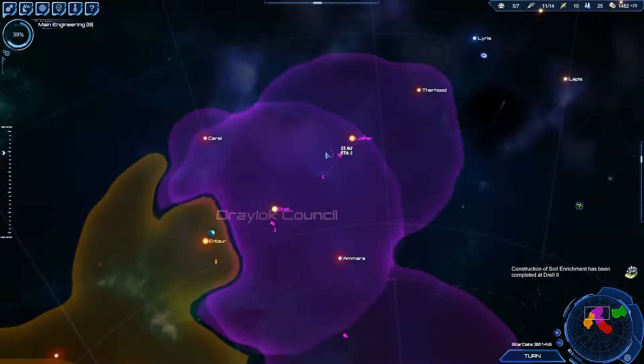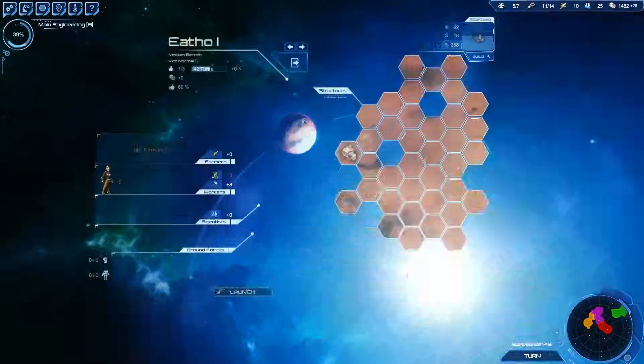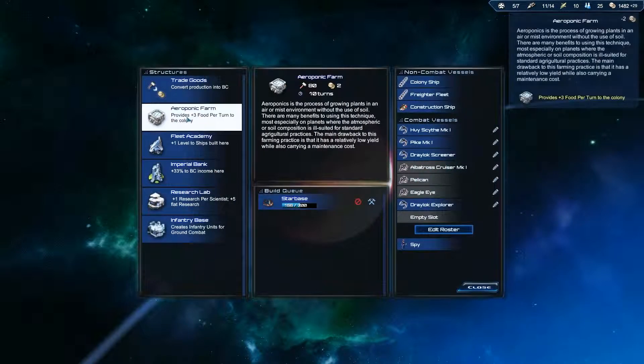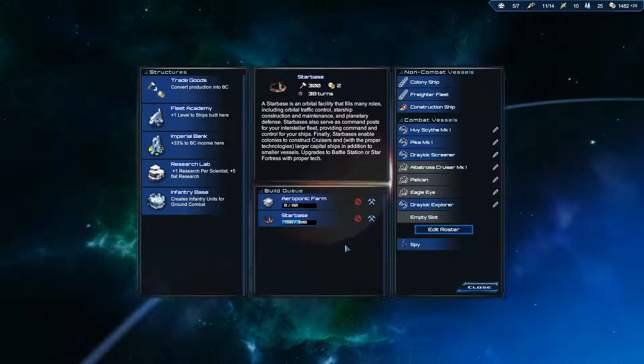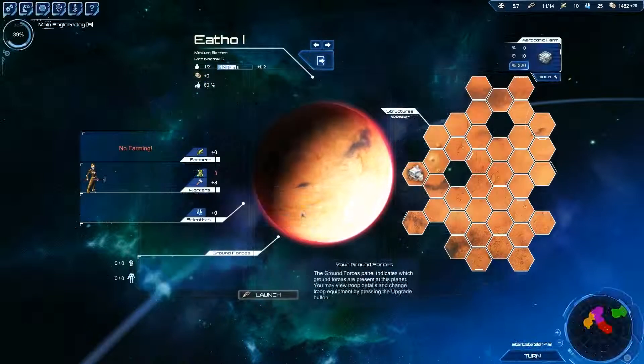Plus three food to the colony — hooray! That's something we could build on Etho. Hey Etho, what are you building? A star base? That's nice. Build an aeroponic farm so that you can feed yourself and I can free up trade ships. I like that a lot.